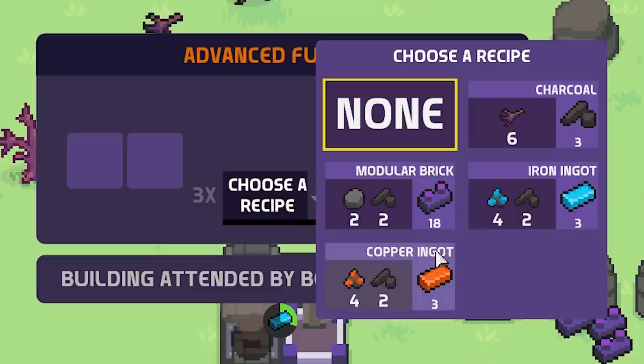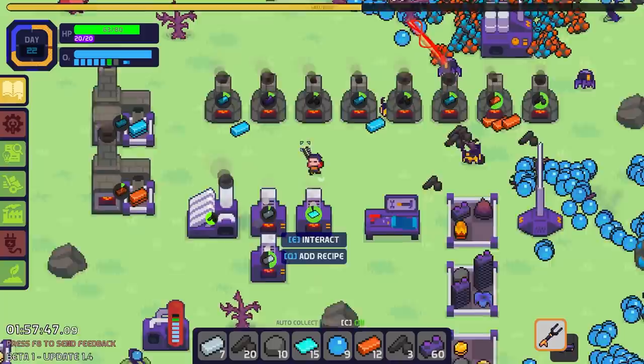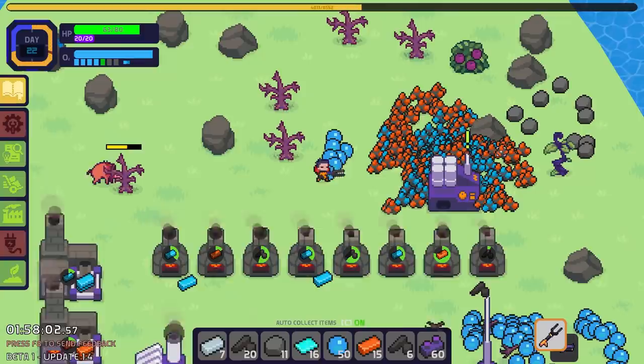These two are going to make what we need for the steel bars, which are going to be made in a third giant furnace — that way we can make this process even quicker. Oh, these can't make that. I'm destroying this furnace and making a second electric furnace instead. That's going to make more steel. I could probably also turn this furnace back to modular bricks because I have a billion of those now.